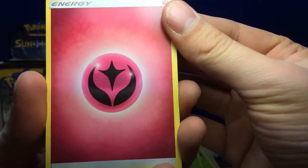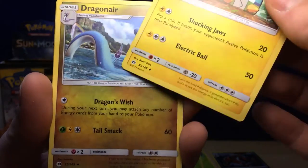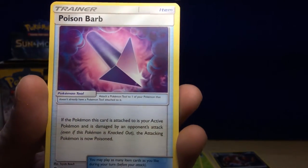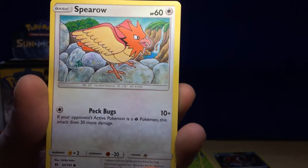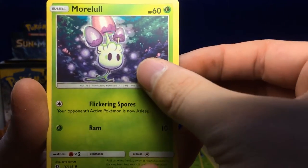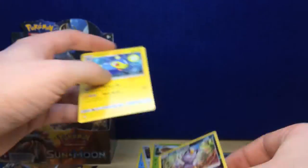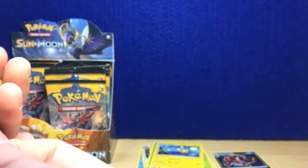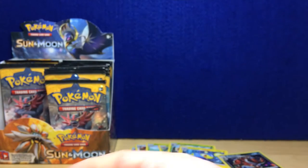Pack 7 starting out with Fairy Energy: Charjabug, Dragonair, Poison Barb, Sandile, Pikipek, Spearow, Scyther, Morelull, a reverse holo Alolan Meowth, and a regular rare Lanturn. Come on — this is getting bad guys, that's six regular rares so far.